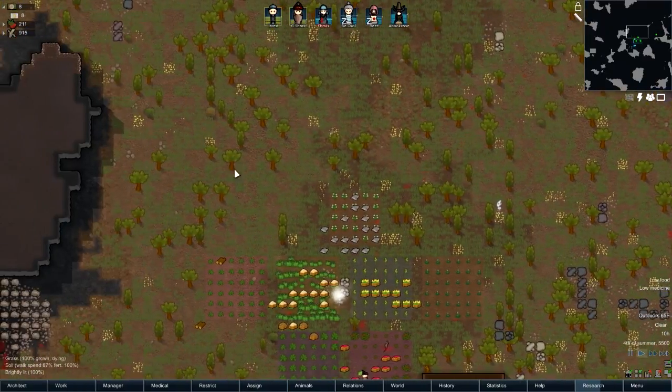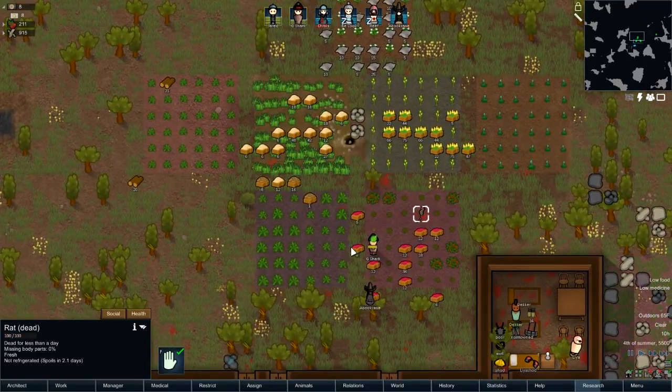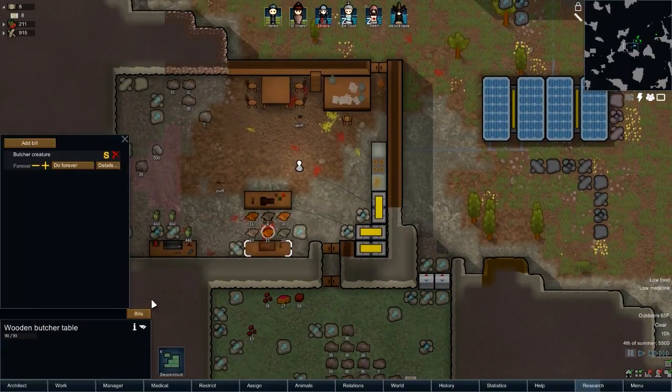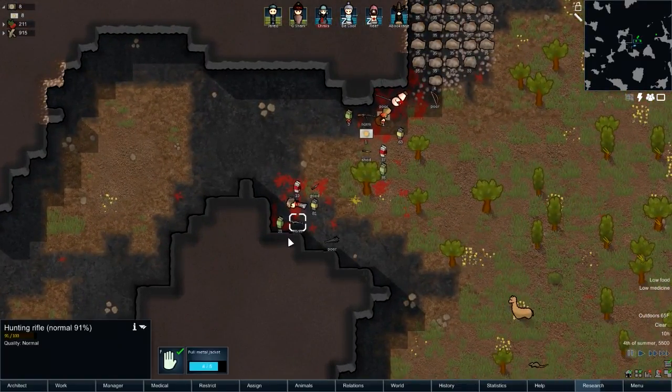I think the first thing we need to do is start assigning some — distributing the guns that came with the last little raiding party.